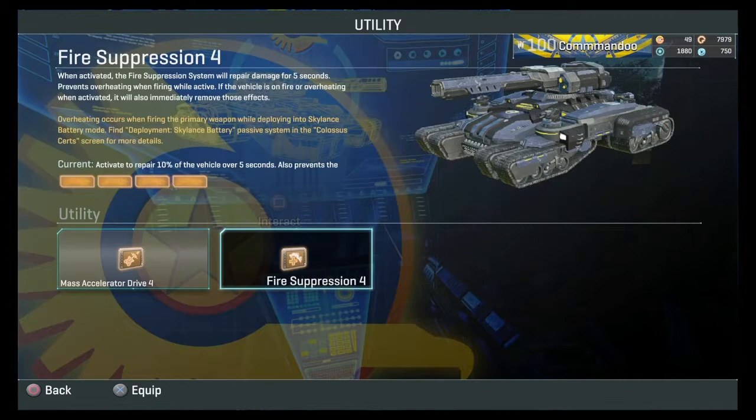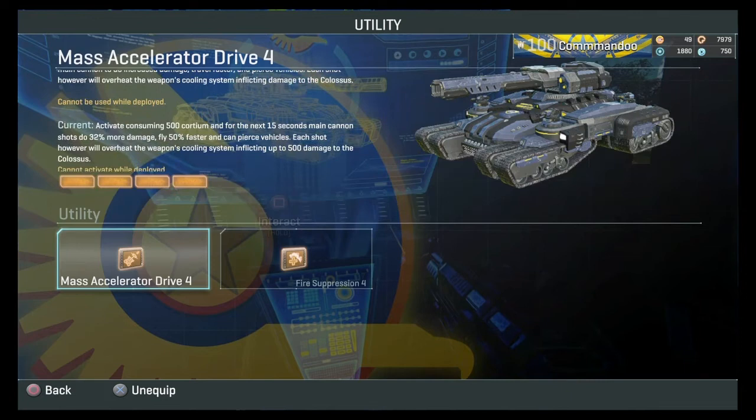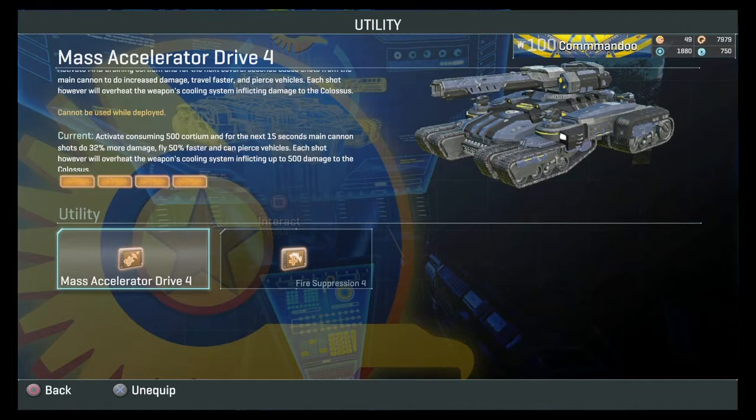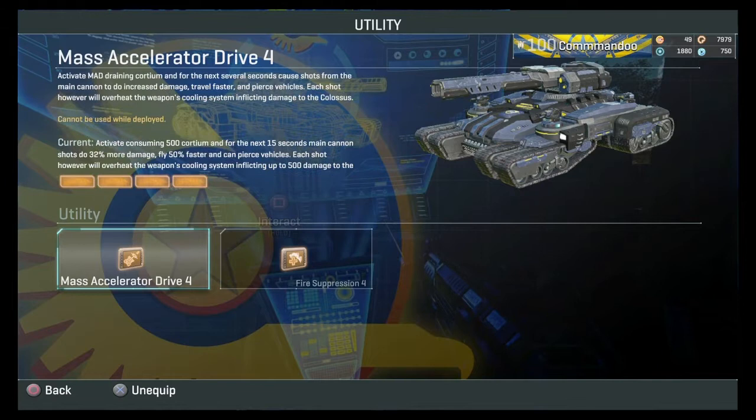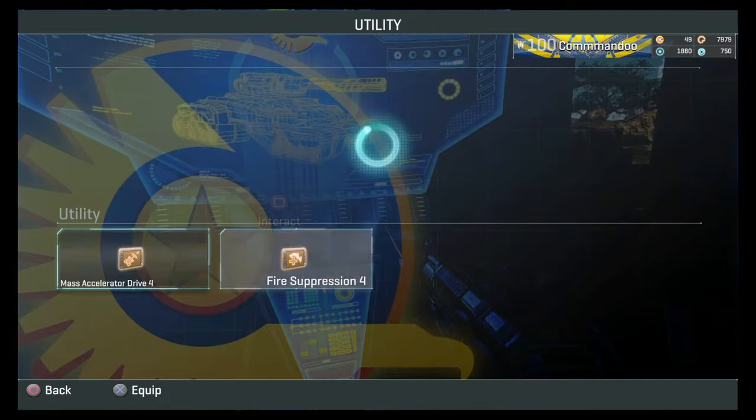To upgrade these slots, they cost merit points. Every time you attack and defend a base you gain merit points — you can gain anywhere from 50 to 300, depending on the base and how much effort you put into defending or how many points you accumulated while there. Sometimes I gain 300, sometimes just 50.